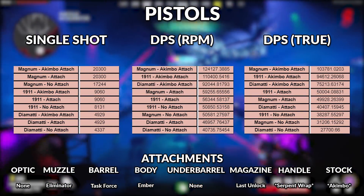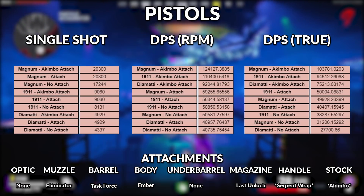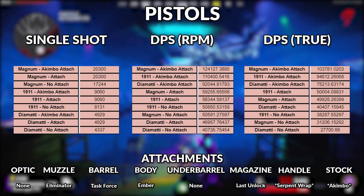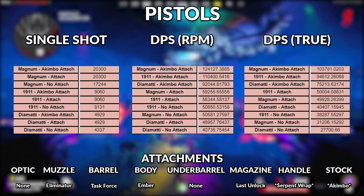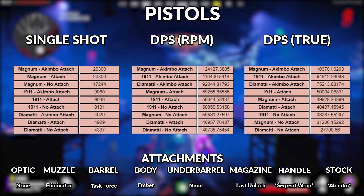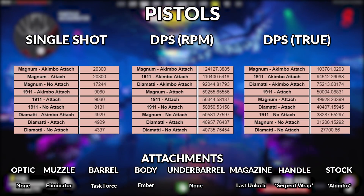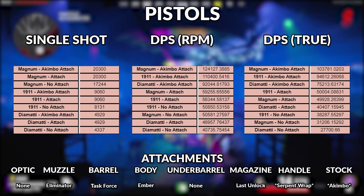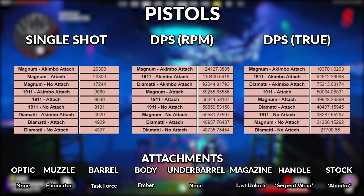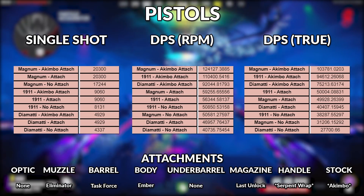Now we get into pistols. To start, let's get the akimbo attachments out of the way — akimbo is essentially going to double the DPS of the gun by itself, assuming perfect accuracy with two hip-fired pistols. In a realistic manner, never really going to recommend them. Keeping this in mind, the Magnum and the 1911 are pretty on par with each other, with the only advantage being the Magnum's higher single shot damage. The Magnum is the one I'd recommend — especially if you throw Dead Shot Daiquiri into the mix, the Magnum will severely outclass the 1911.